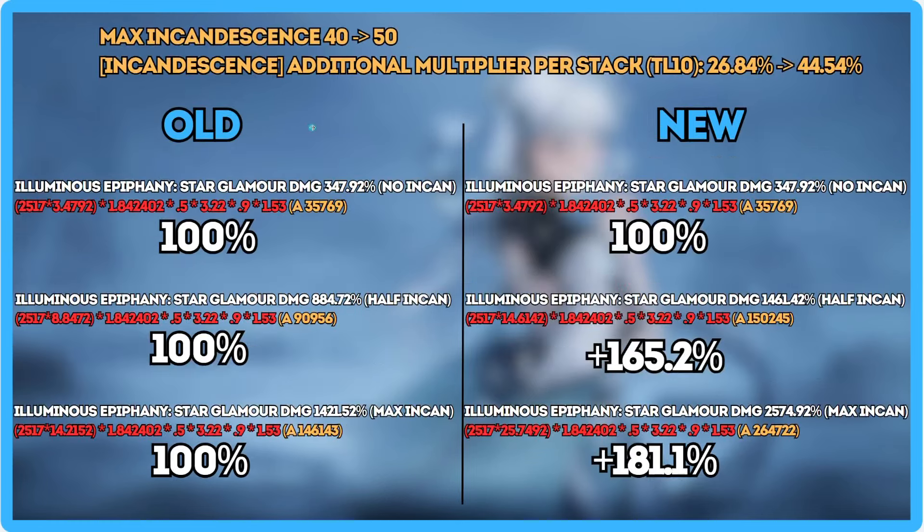Next is all about incandescence. Incandescence cap is going from 40 to 50, and the multiplier is going from 26.84 to 44.54. At zero incandescence, nothing changed. But at half incandescence, the old Jinhsi hits for about 90,956 on an average hit, while the new one hits for 150,000 — that's roughly 65.2% more damage than the old version.